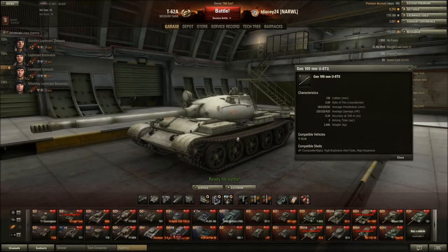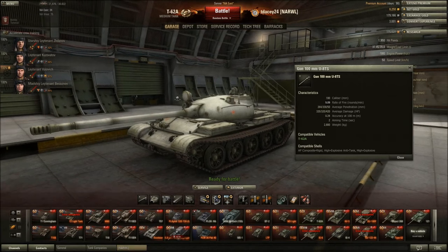So as we go over this gun, one thing to point out about this 100mm U-8TS is that its rate of fire — 9.09 rounds per minute — is going to be an insane upside to this gun. During clan wars, if you get a pack of T-62As along with a couple auto-loaders, you can just mow down targets and focus them easily. In pub games it's the same deal, but there's going to be different tank compositions and matchmaker — you never know what you're going to see.